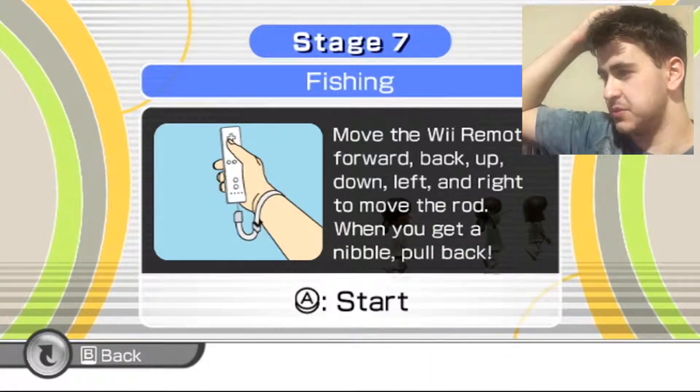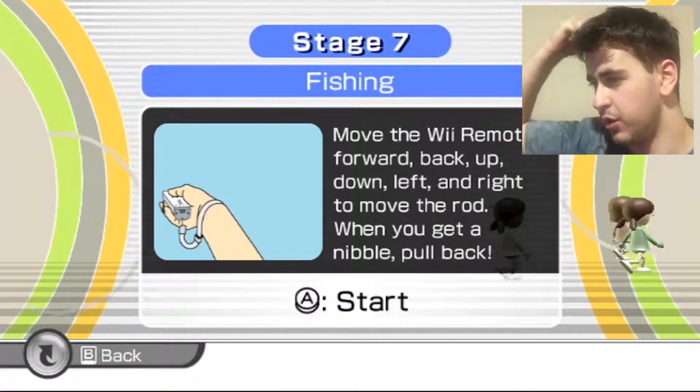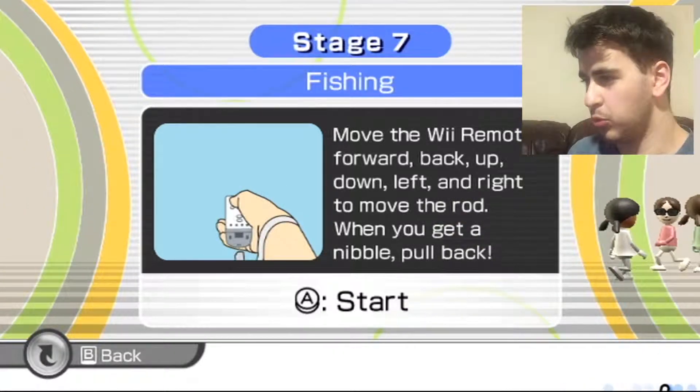Move the Wii Remote forward, back, up, down, left and right to move the rod. When you get a nibble, pull back.